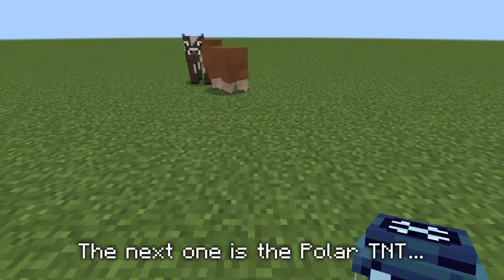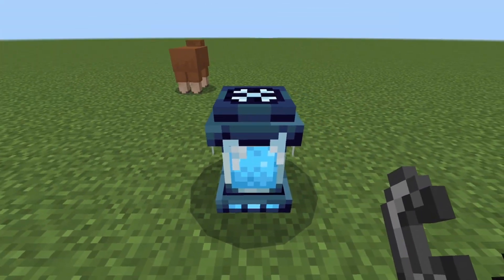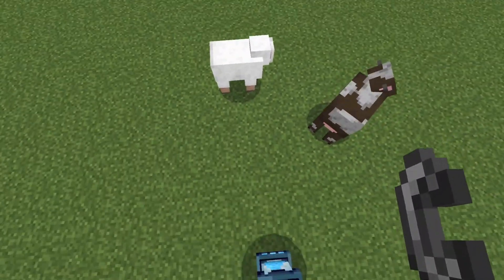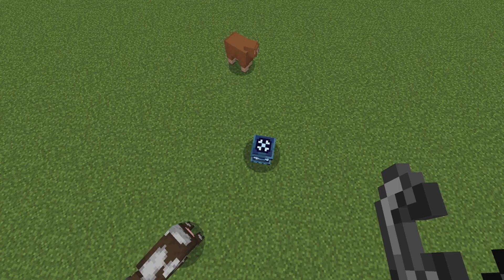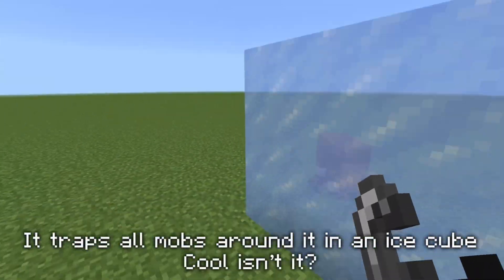The next one is the polar TNT. This one is really interesting — watch to see what it does. It traps all mobs around it in an ice cube. Cool isn't it?